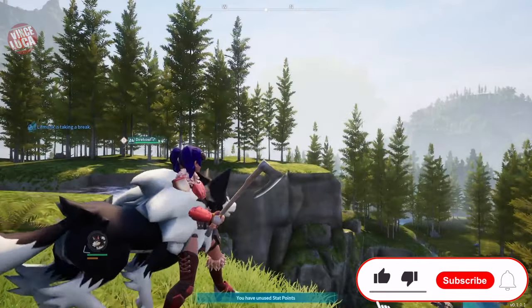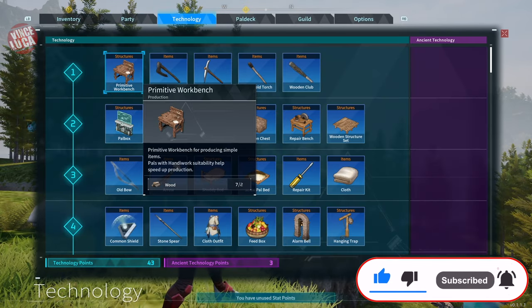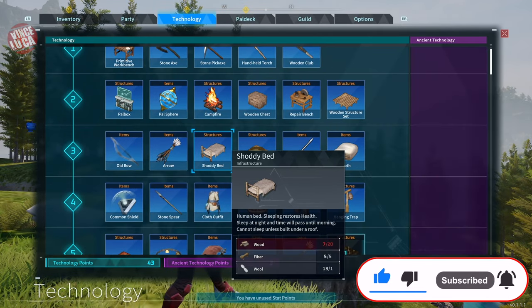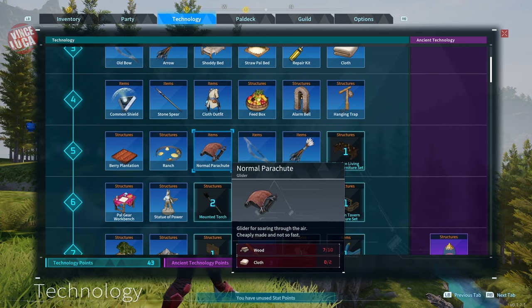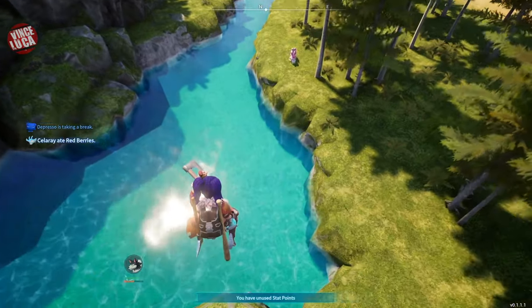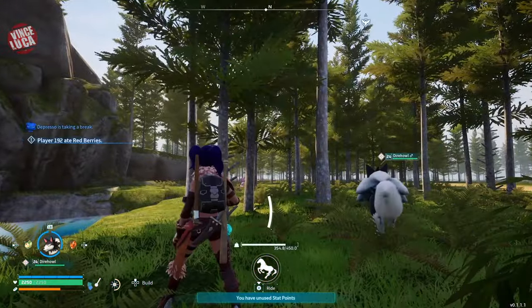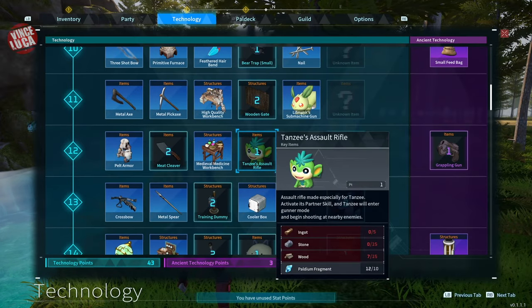Hey guys, just a few tips here for those who have started playing Palworld. The first thing you want to do is get a parachute, because as you're exploring you're going to want one in case you fall off a cliff or something. This is available at level five in the technology tree, and if you do fall, just press the jump button and you'll fall down to safety.